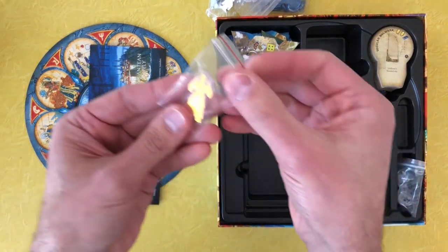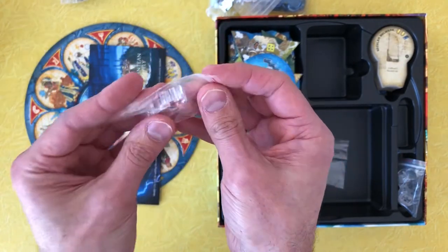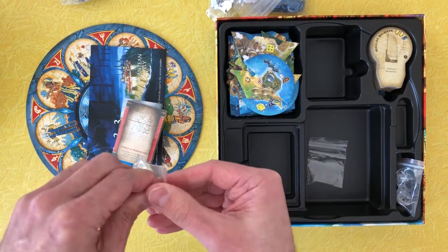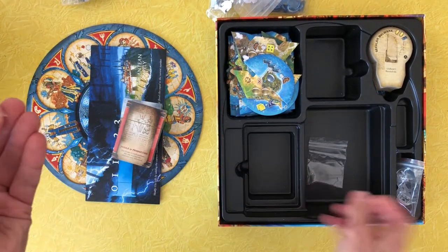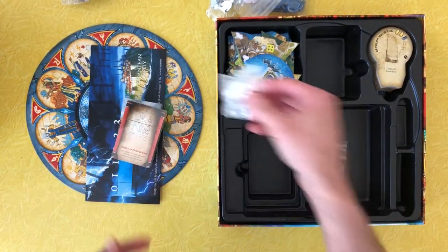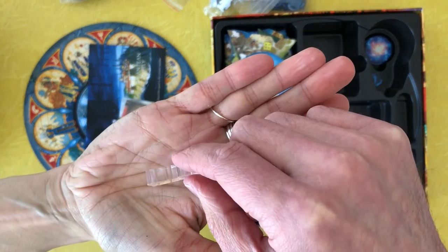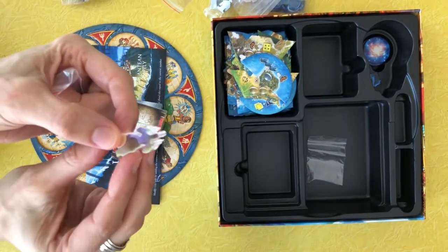Colors are nice also. This guy changes colors — oh, he's actually transparent. Yeah, he's very transparent. Like, you can see right through. These standees are to help — I don't know what for. Let's tilt that guy — so he is translucent, but at the same time he's kind of holographic. That's cool. Is this game from the future?